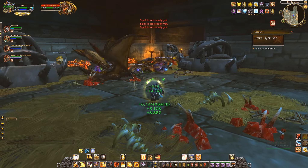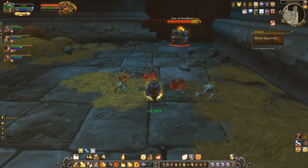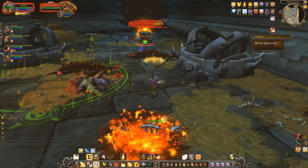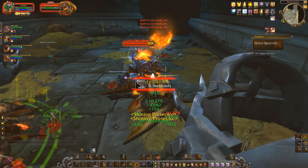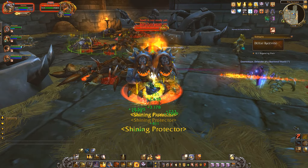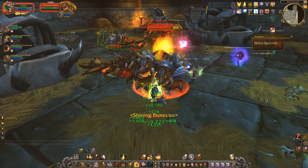Son of the Beast is not in the dungeon journal so he might not be a real boss, but he is a lot of fun. He has knockbacks, an instant fear, lines of fire, explosions — everything you could wish for from the Beast. It does need a gnome though; there isn't a gnome that pops up after you defeat him, so it needs a little bit more gnome power. But besides that, it's an awesome fight.